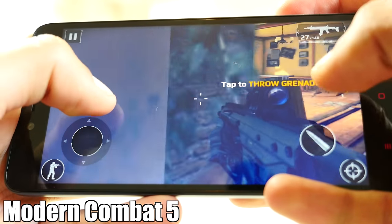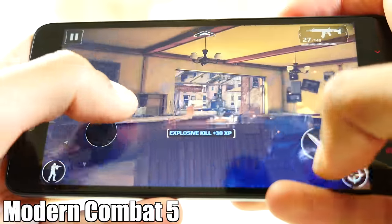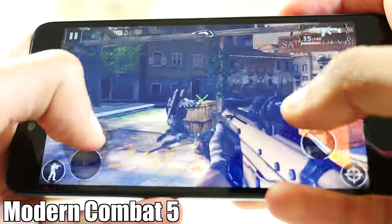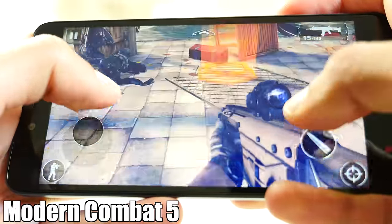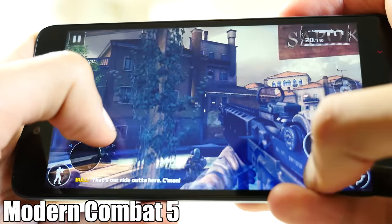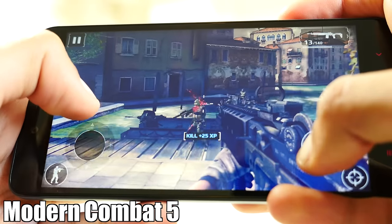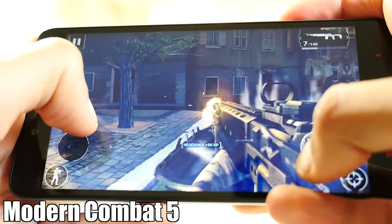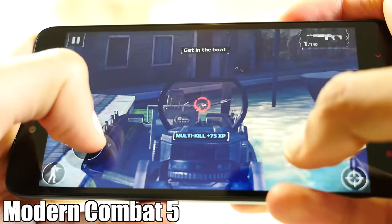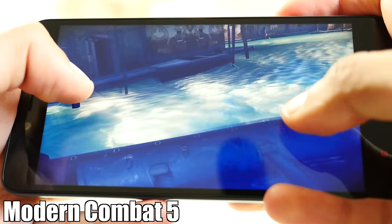Now we're playing Modern Combat 5, which is possibly the most demanding game on the Android App Store — it's really up there, and it looks gorgeous. To be honest, it's playing very smoothly, but by smoothly I don't necessarily mean a solid 60 frames per second, because it's not quite there. It's probably hovering more around 40 to 50fps, but the reason it actually feels so smooth is because it's consistent. If you have a 60fps game that keeps dipping to around 10fps every now and again, that will not feel as smooth as this does — and this is still a really playable, enjoyable experience.